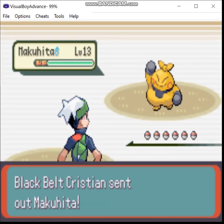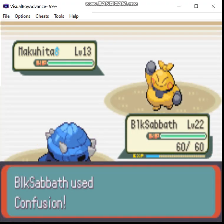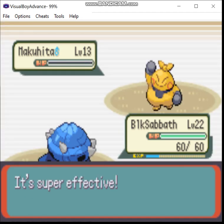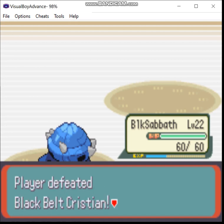Compared to the last gym, this one should be a lot easier. Now, mind you, I can still absolutely lose to Brawly, especially if Matan gets knocked out. But I don't consider it particularly likely.